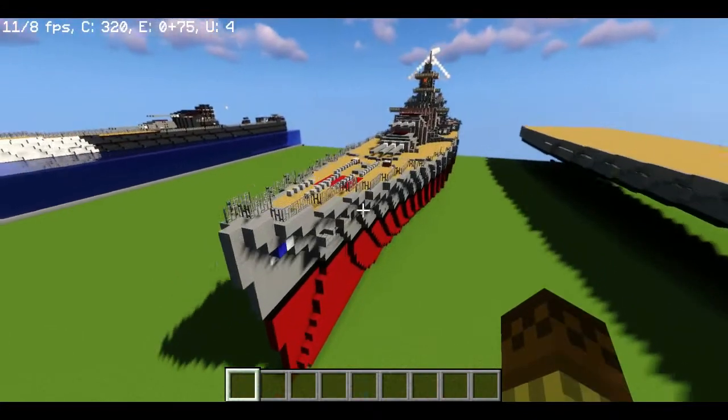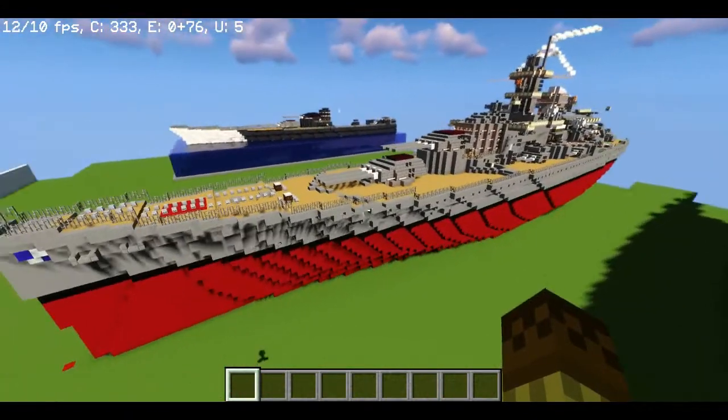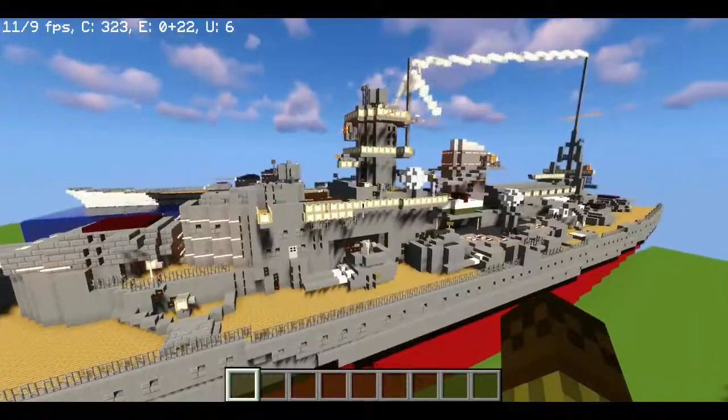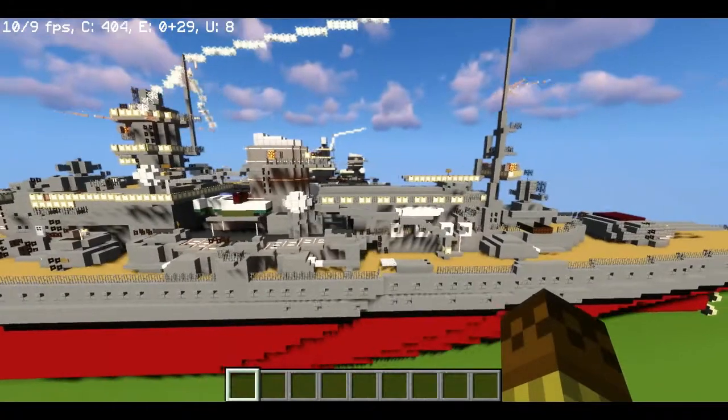Now here's the ship itself. I can do a small 360 of her. If you see, she is really detailed — look how much detail she has. I just love the detail he puts into the ship. I can't even pronounce it — it's Snorchelot.